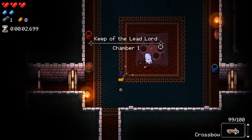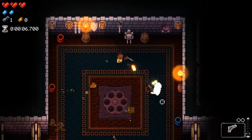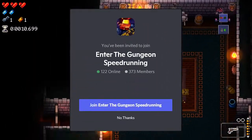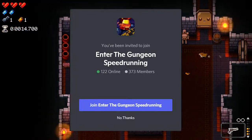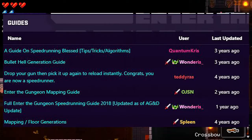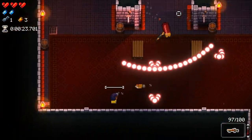I want to preface that most of my information comes less from actual speedrunning experience and more from general gameplay experience as well as other online resources. The Enter the Gungeon speedrunning Discord is a great resource for new players who want to learn how to speedrun the game, along with the speedrun.com guide section on the Enter the Gungeon speedrun page. This video is simply some quick tips to give you a baseline to prepare you for more advanced strategies.